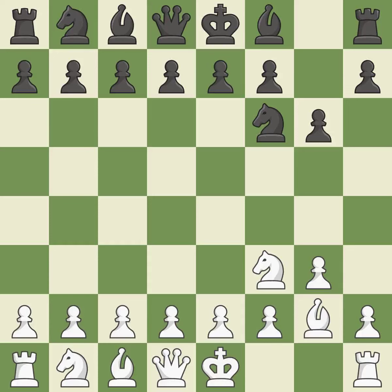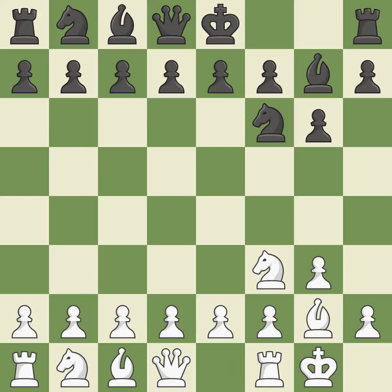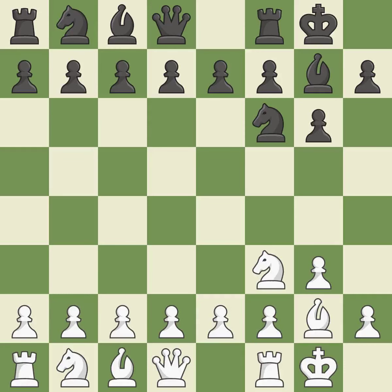Fianchetto move BG2 places the bishop on the long diagonal. Fianchetto move BG7 places the bishop on the long diagonal. Castling gets the king out of the center and activates the rook. The central square D4 controls the E5 and C5 squares.